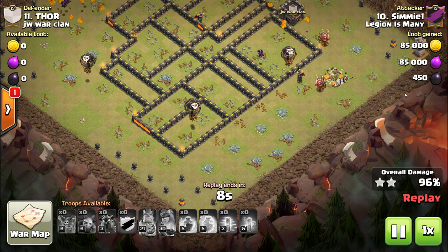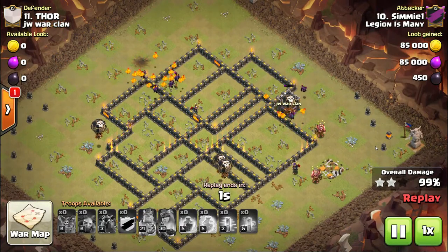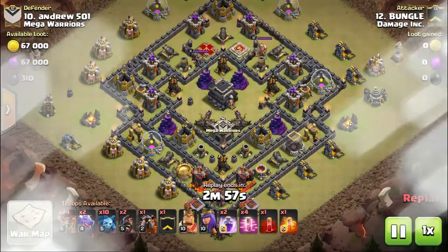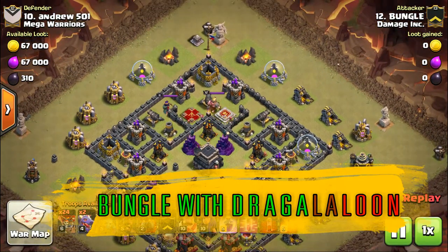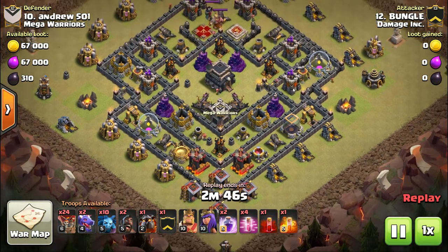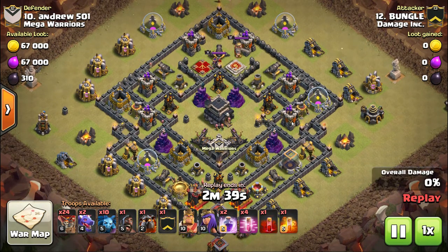That attack was from Simeo, one of the co-leaders of Legion of Many and one of the great guys over there — a great attacker. The next attack is from Fungo. He started off in the Damage feeder clan, excelled to become one of the top attackers there, and made it up into Damage, quickly making a name for himself.